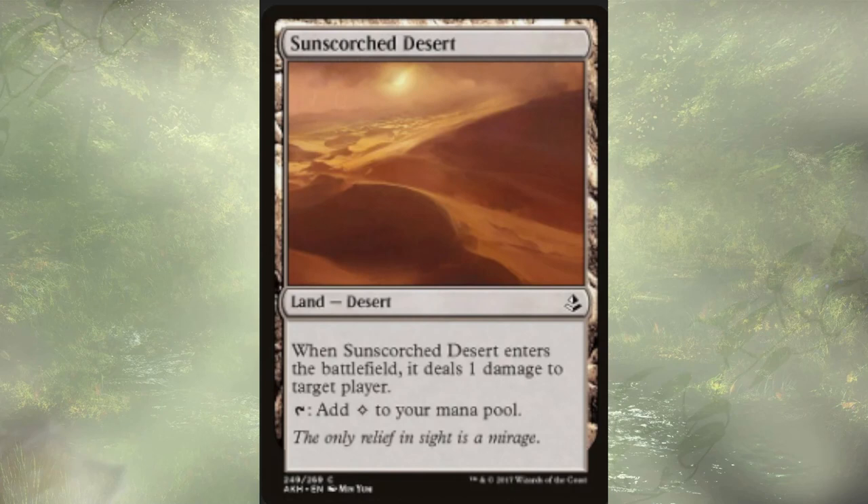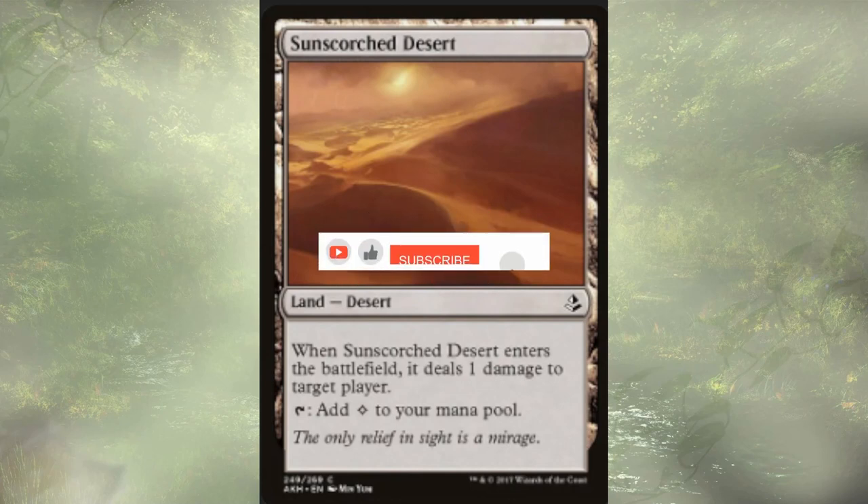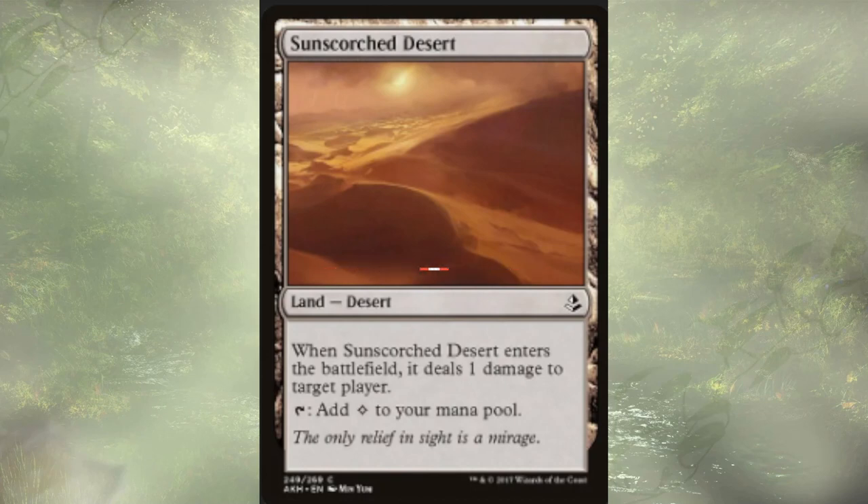Last up is Sun Scorched Desert — it enters the battlefield, pings a player, and taps for colorless mana. Sun Scorched Desert is actually also a crime because it targets a player. But guys, those are the honorable mentions and the upgrade guide — all the doobly-doos. If you enjoyed the deck tech, please like, subscribe, comment, all that stuff. We'll be back next Friday with another deck tech for a pre-con from Thunder Junction, and until next time, good luck with your builds!